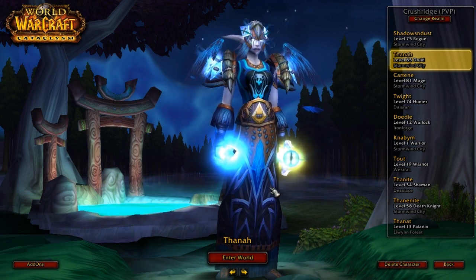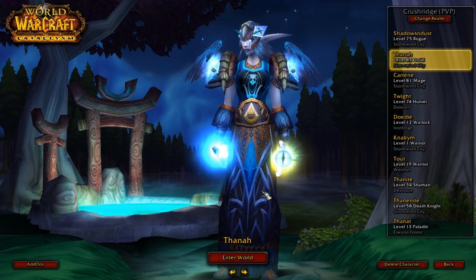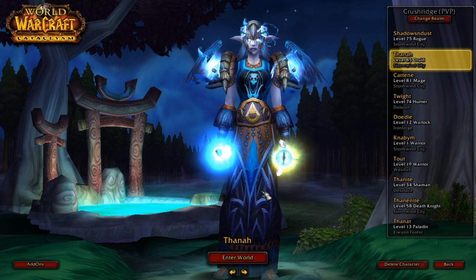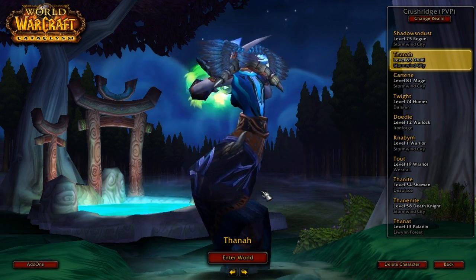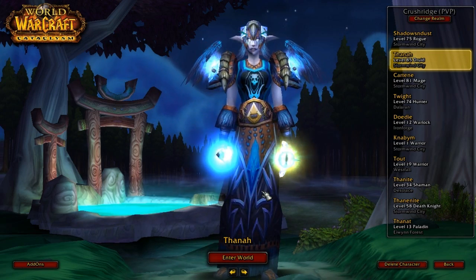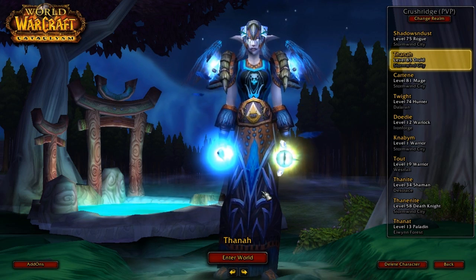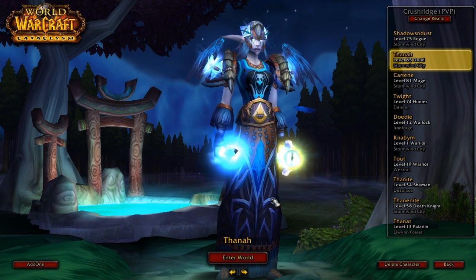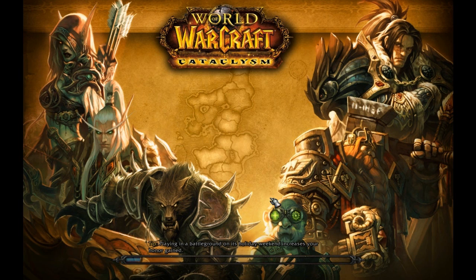To demonstrate this, what I've done is actually deleted my save variables file. The save variables file is where Eminent DKP saves all this data — there's no data exporting, everything is saved in that one file. So I've deleted mine. This is what it would be like if I were logging into the game for the first time in a guild that was already running Eminent DKP. I've got no standings saved, no settings, nothing at all — just a totally fresh start.